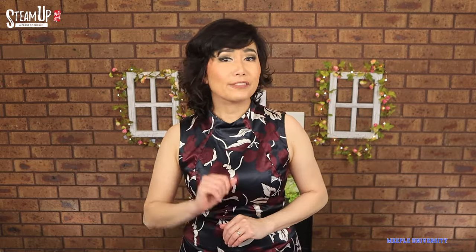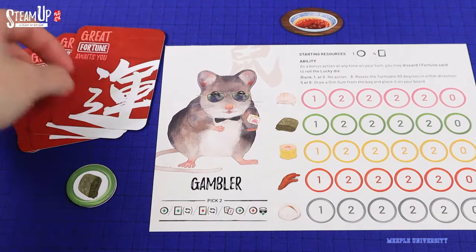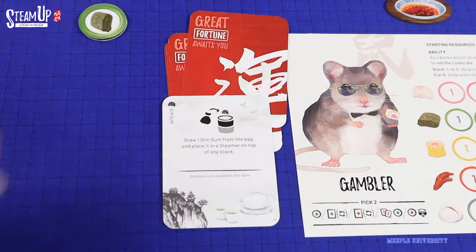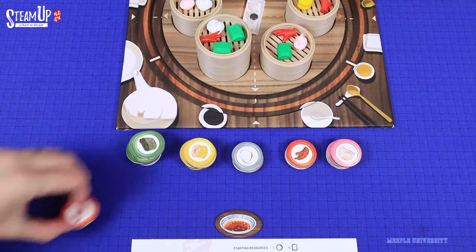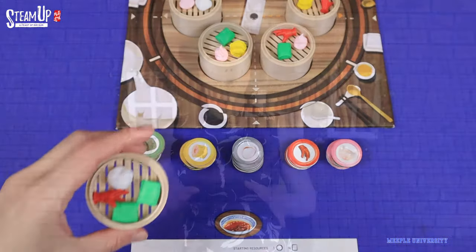On your turn, you can do 2 unique actions out of the 5. You can gain 1 food token. You can draw a fortune card that would help you in the game, and optionally rotate the table 90 degrees. You can play a fortune card, again optionally rotate the table. You can exchange 2 fortune cards for 1 food token. And finally, my favourite action: exchange matching food tokens to purchase a dim sum filled steamer from the table on your zone.